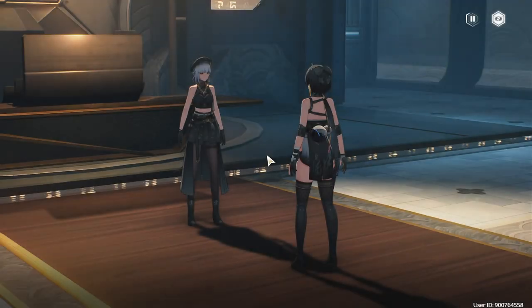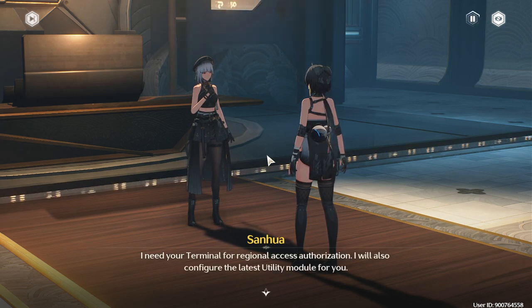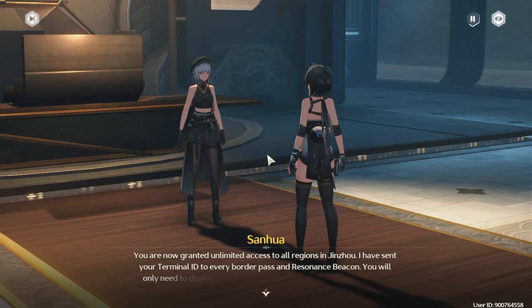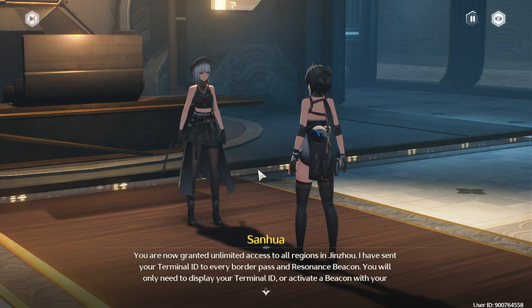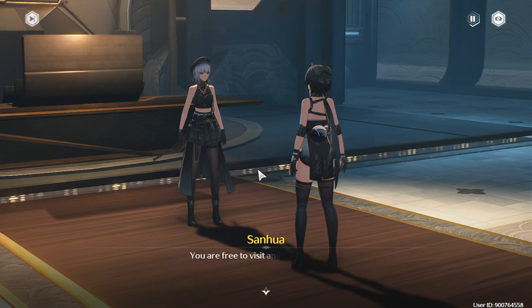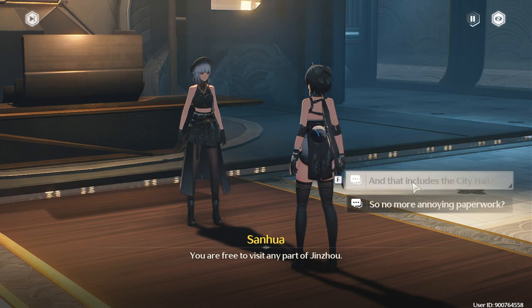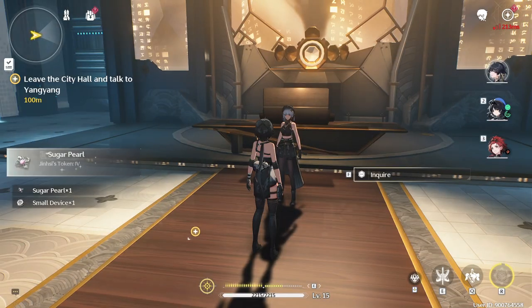'I need your terminal for regional access authorization. I will also configure the latest utility module for you.' We're getting the latest android update, let's go! 'Unlimited access — I have sent your terminal ID to every border pass and residence beacon.' This is like getting fast track for a passport entry. 'You are free to visit any part of Jinjo.' We're getting special treatment out of nowhere, including the city hall! We got new items too.